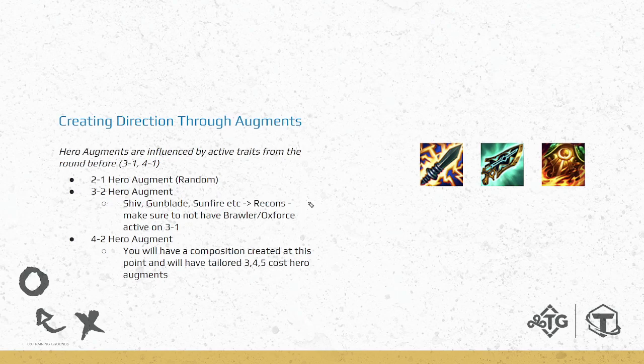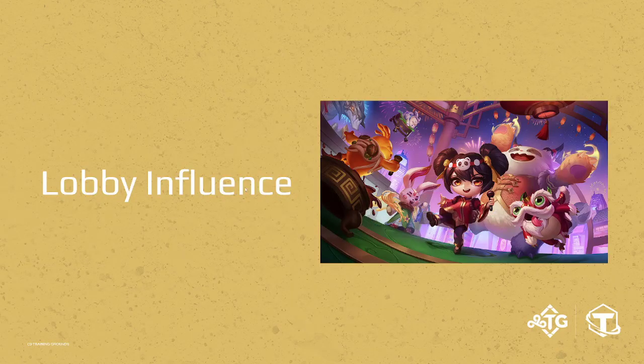For 4-2, you're so far into the game that your composition is already set. Whatever the 4-2 hero augment pulls from your traits, you're probably going to play anyway — if you're playing sure-shot Samira, you'll probably get a Senna or Samira augment. Don't worry too much about 4-2; it's mainly 3-1 tailoring that's a big deal.